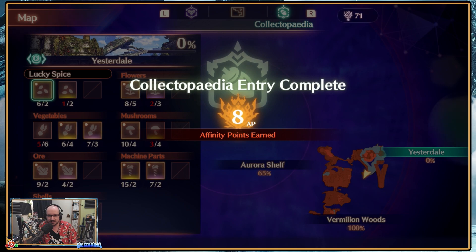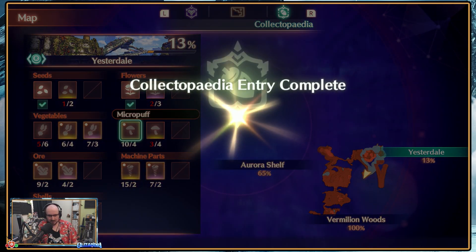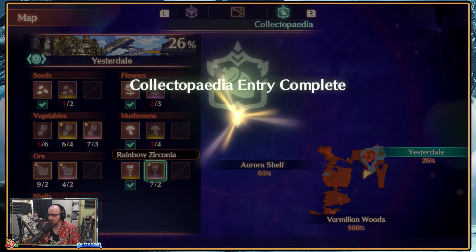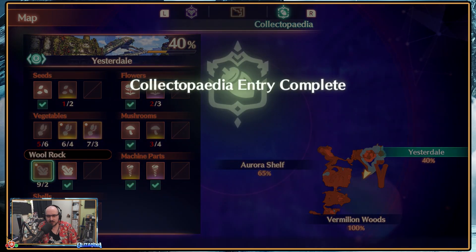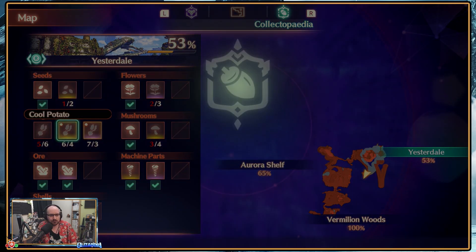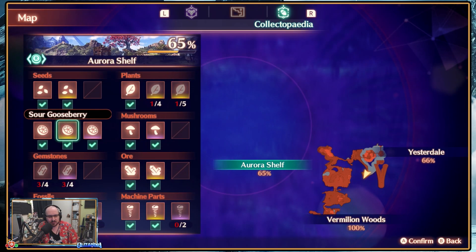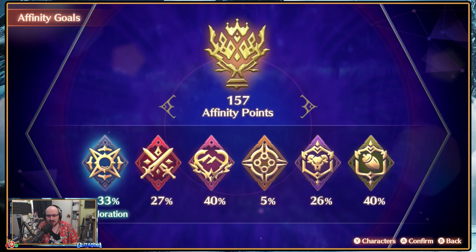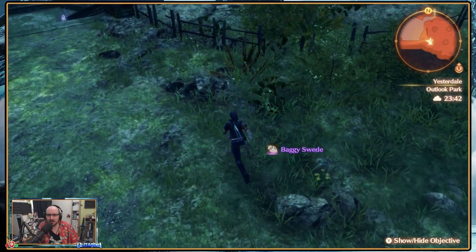We've got a lot of Collectopedia stuff, so I may as well put in some items here, like this Lucky Spice. Strong dandelions, loads of machine parts — just to see our completion percentage swell as much as possible, because we spent a fair bit of time in this area. At least the Vermillion Woods is supposedly 100%. Getting irritated by the sign going 'Do this! Sort your stuff out!' Collectopedia is now at 40% — that looks like we're motoring. We'll find out in time.